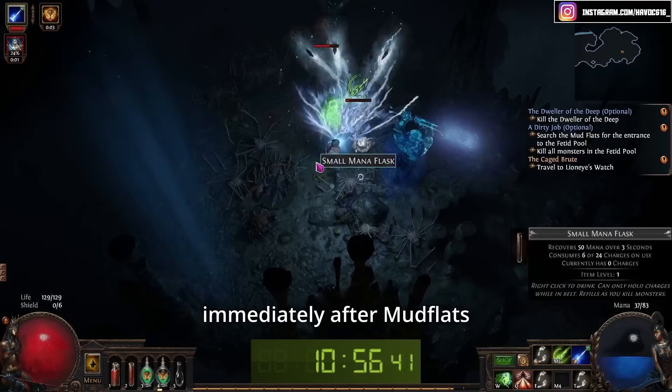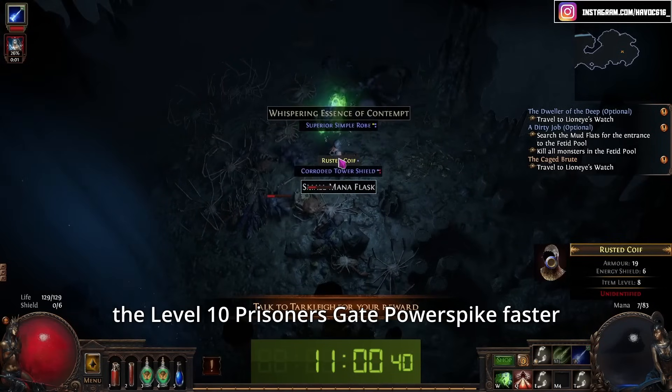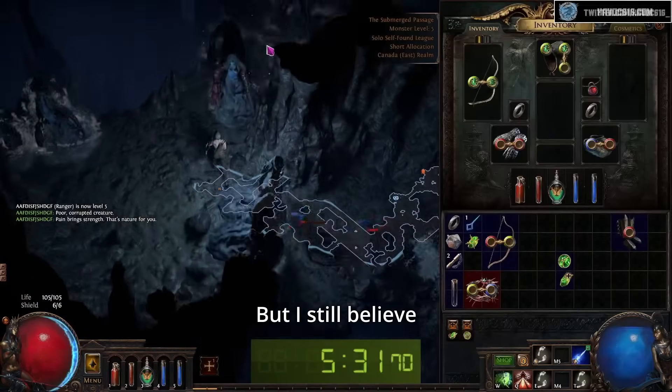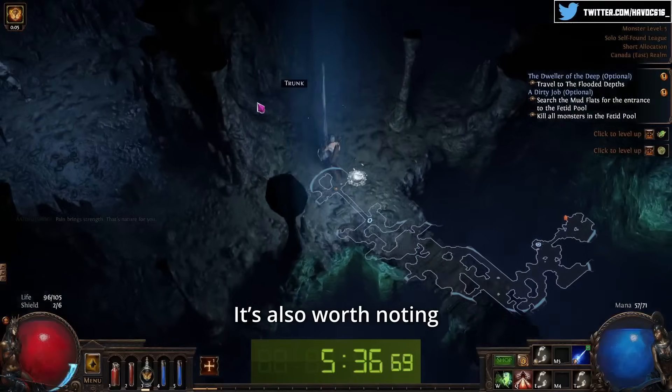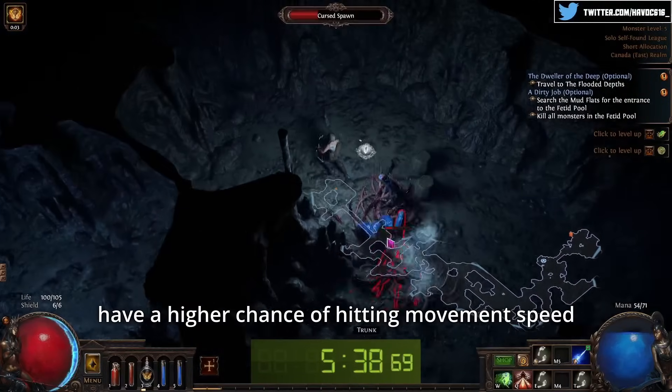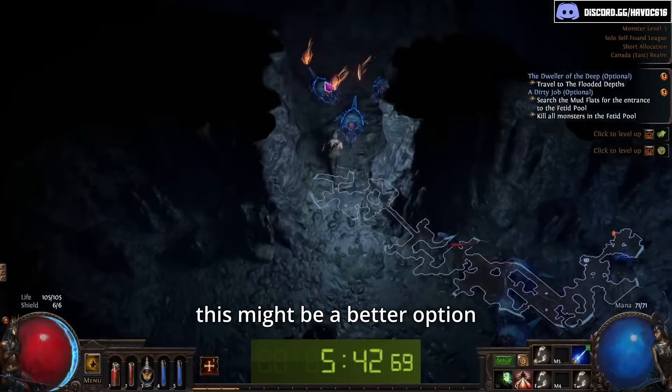Which might tempt you to complete the Dweller immediately after Mudflats, because in theory extra damage might help reach level 10, get a power spike faster. But I still believe the normal routing of placing a portal and taking it at the Lower Prison waypoint is the optimal strategy. It's also worth noting that low item level boots have a higher chance of hitting movement speed, so if you don't need a strong weapon and have good links, this might be a better option.